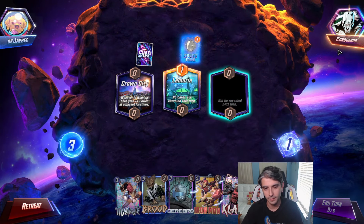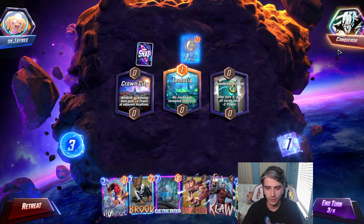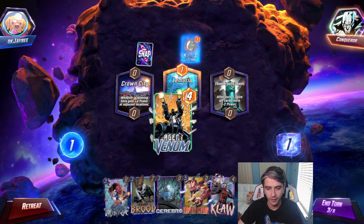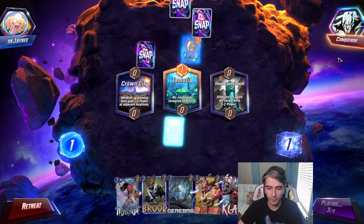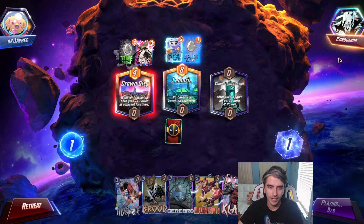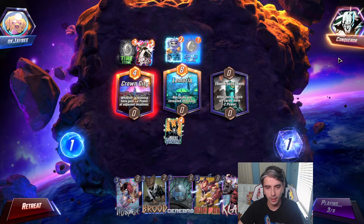Turn 3, kind of awkward here. Venerable's Tower. We see Agent Venom, so we are going to play that. I don't really want to play my Brood right now. Black Swan, Jeff, and Time Stone going down for him. Agent Venom — turn 3 is not too bad to play that card.